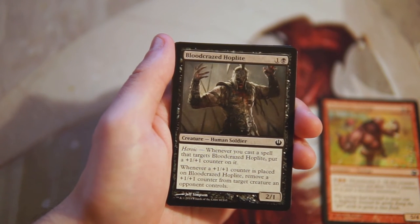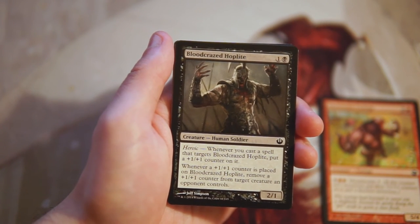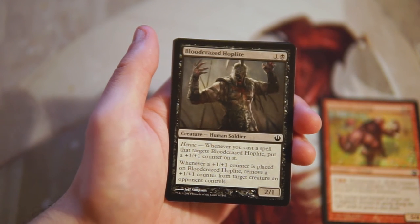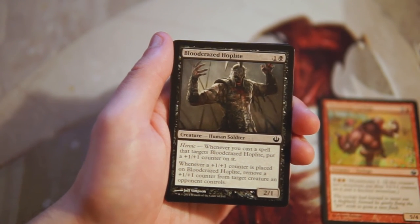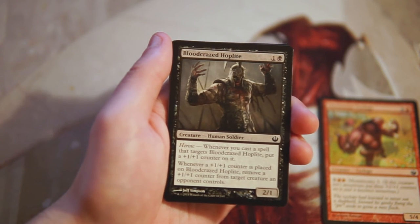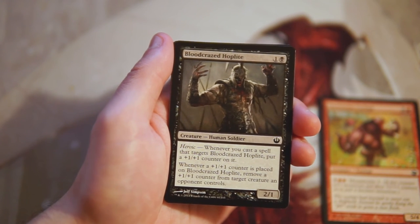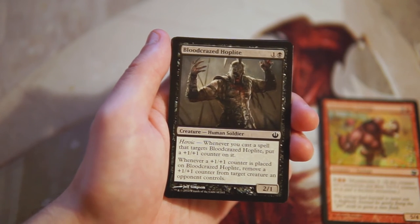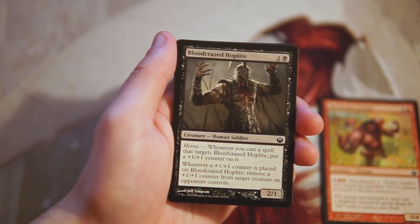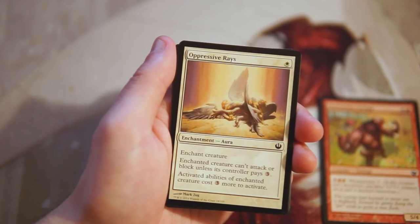Blood-Crazed Hoplite is a 2/1 for one and a black with Heroic — whenever you cast a spell targeting it, you put a +1/+1 counter on it, and whenever a counter is placed on it, remove a +1/+1 counter from a creature an opponent controls. It's like heroic and anti-heroic all together, which is really interesting. A pretty good two-drop, especially in black-red aggro with combat tricks. I'd rather have the Cyclops, but I do kind of like this card.